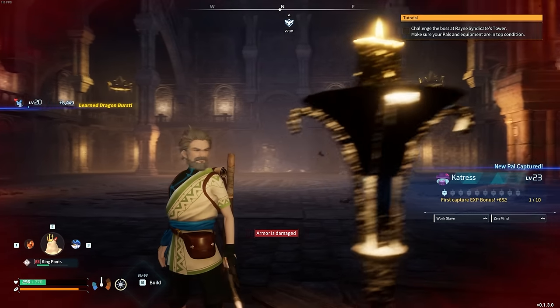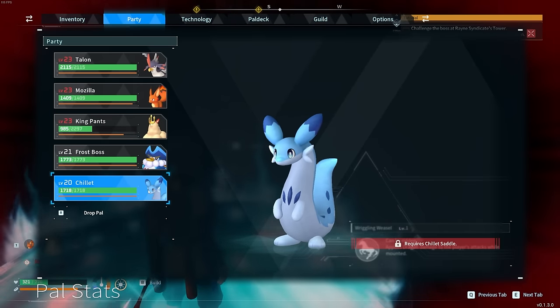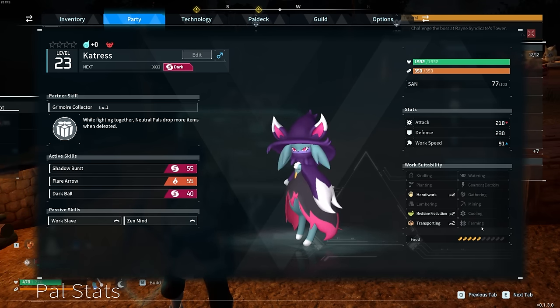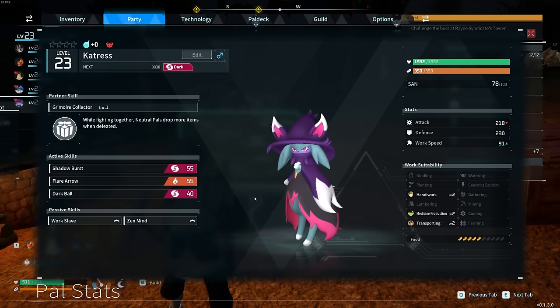Mozilla was kind of the star of that one — let's all be honest here. In that single fight, Chillet went up to level 20 from level 11. Catress is a dark type pal with a fire arrow attack as well. They do handiwork, medicine, and transporting around the base. They are a work slave — this means they're really good at working, but their attacks have been lowered. So maybe not super great for my boss team, but still very happy that we managed to pick one up.